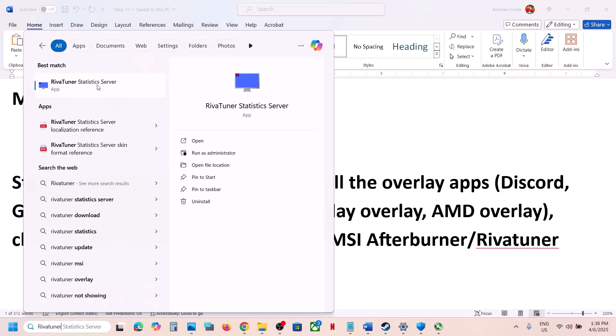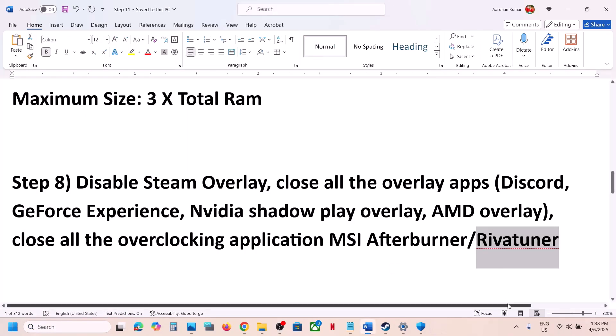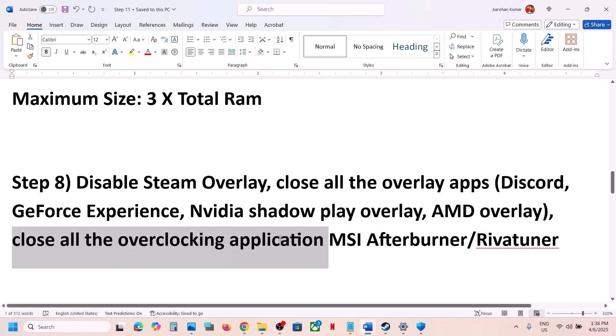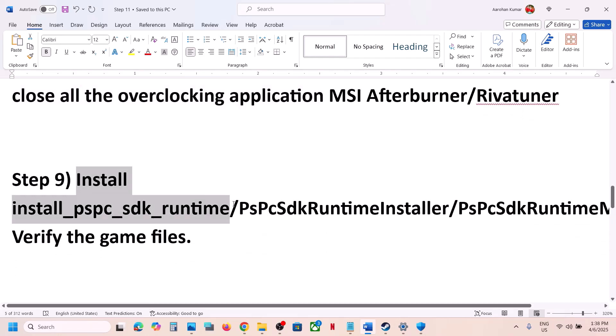Close all overclocking applications. If you have MSI Afterburner or RivaTuner running, these may be hidden in the taskbar. Click the up arrow in the taskbar, right-click MSI Afterburner and close it, right-click RivaTuner and close it. Close any other overclocking applications as well, then launch the game.